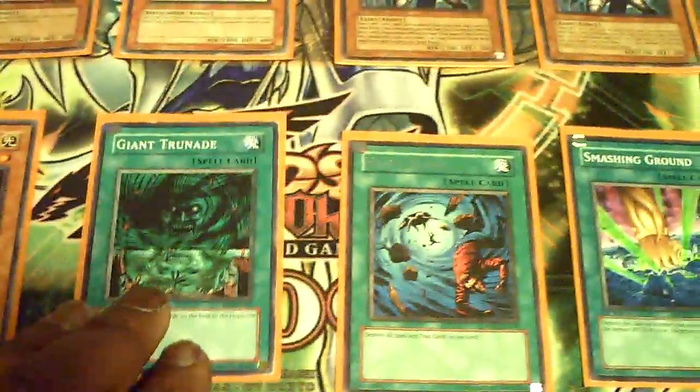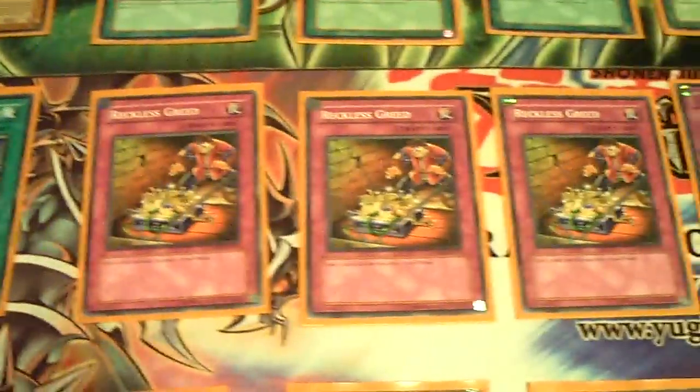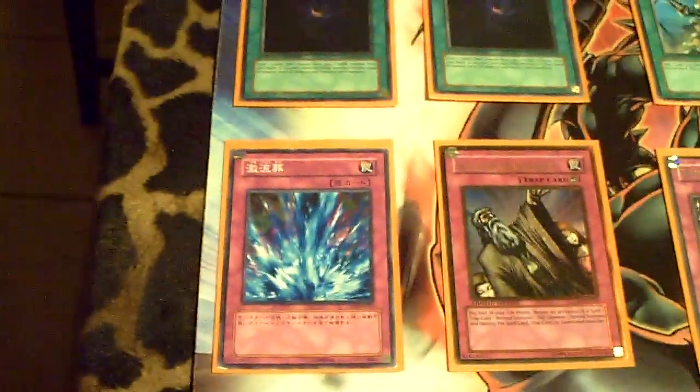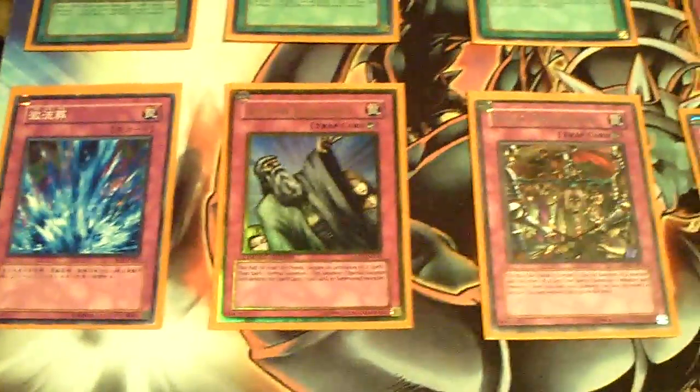For spells: Giant Renade, Storm, Smashing, My Body as a Shield, Brain Control, two Allure, and Reinforcement of the Army. Traps: three Reckless, two Legacy, Torrential, Solemn Judgment, two Royal Oppression, Mirror Force, two Bottomless Trap Hole, and Call of the Haunted.